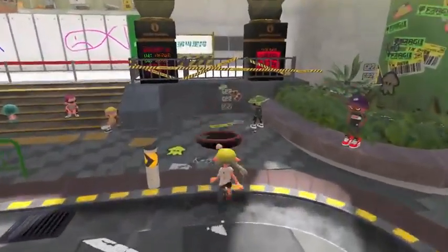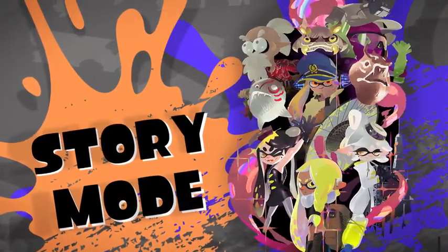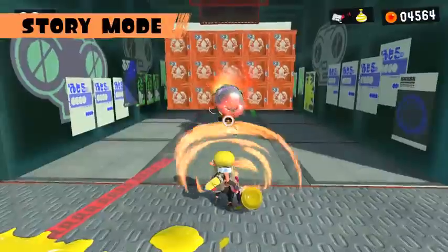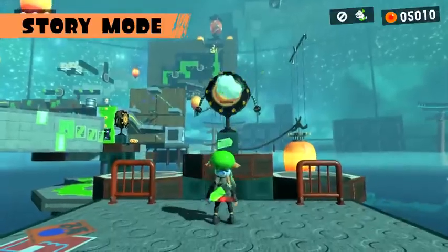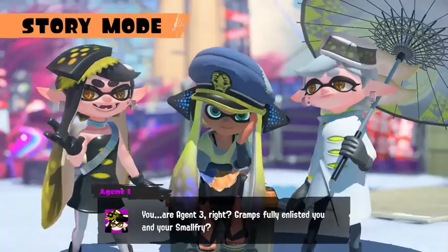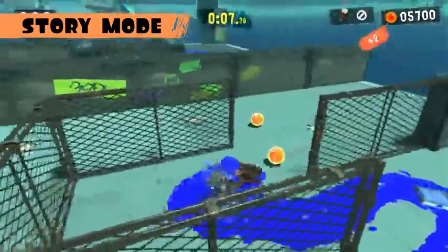This manhole looks fishy — it's the entrance to the home of the Octarians, the inklings' long-time enemies. Use all sorts of weapons to fight the Octarians. We still haven't figured out why they're covered in fur, though. Get to the bottom of this story and clear stages with your small fried buddy. Story mode is also perfect for getting the hang of the controls.